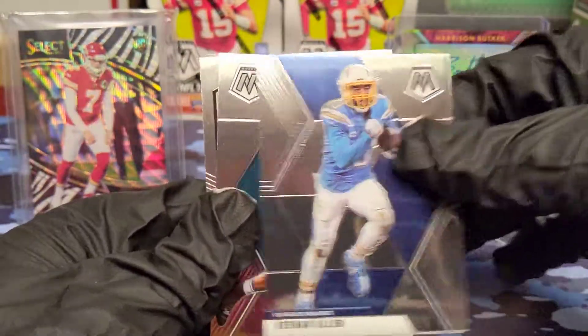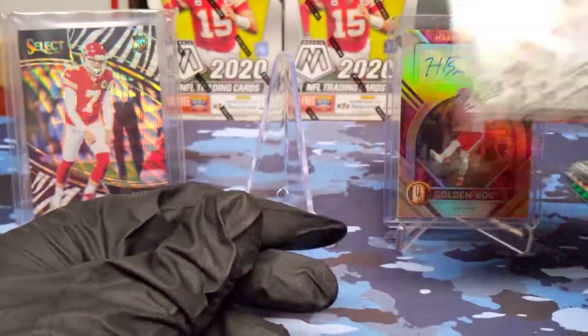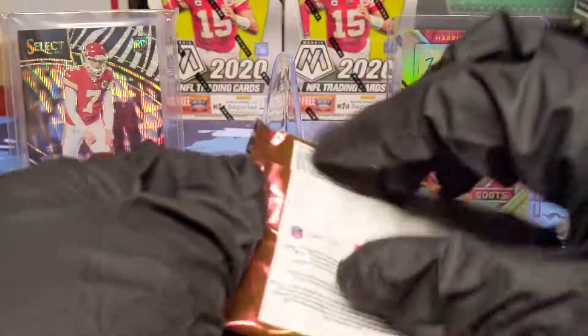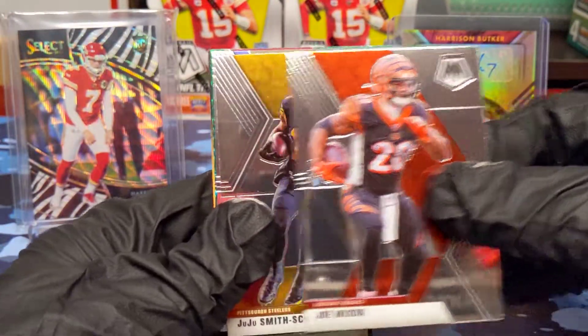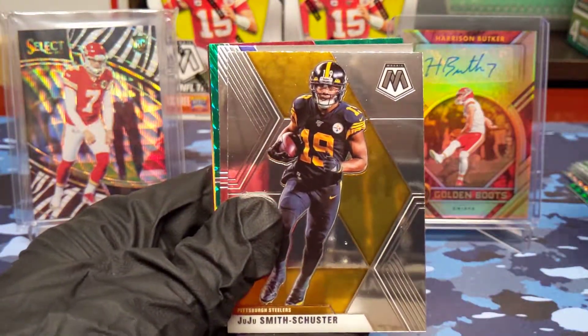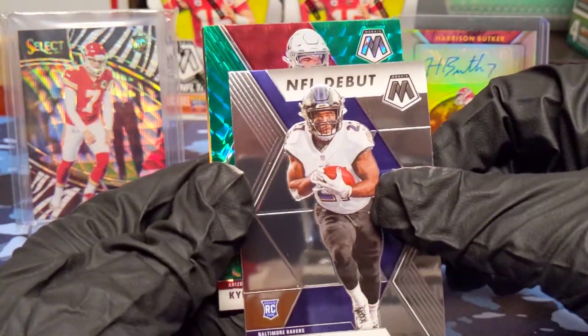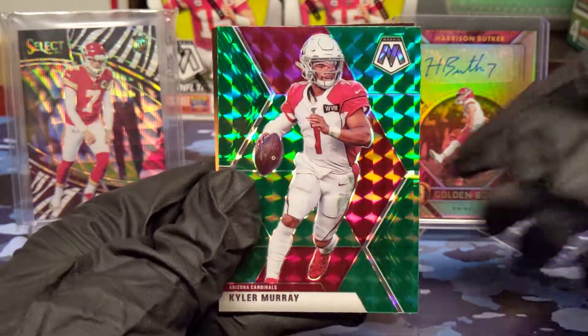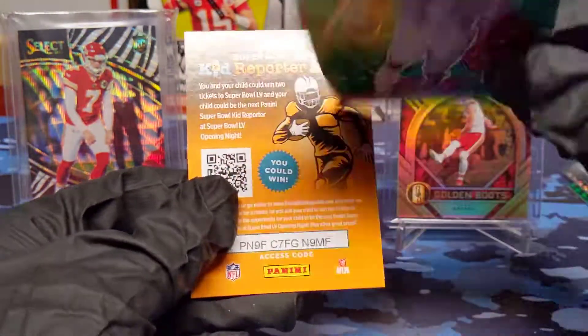Will Fuller, Keenan Allen, CJ Henderson rookie, and an old school Roger Staubach. Joe Mixon, JuJu Smith-Schuster, NFL debut JK Dobbins — nice. And we got another Kyler Murray green! If you saw the last video, that's awesome — two Kyler Murray greens and a kid reporter. Crazy how that works.